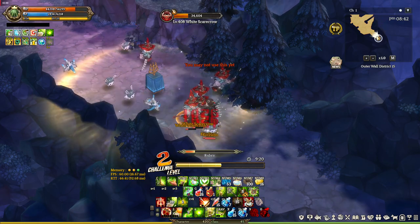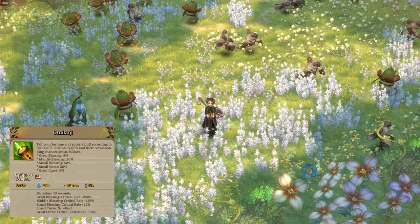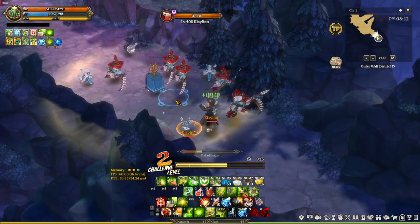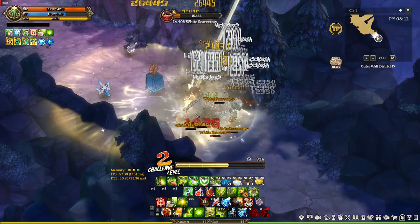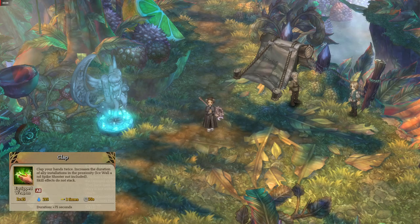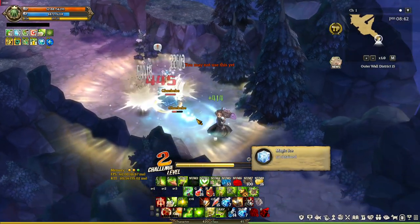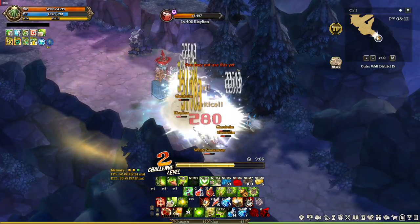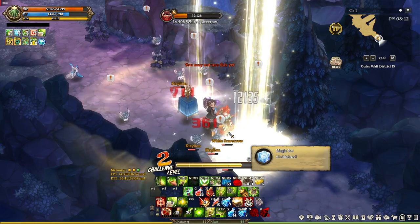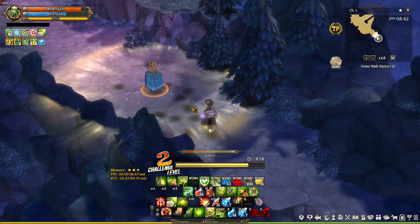The second Miko skill is Omikoji — it's a critical buff. It's random, but mostly it's gonna boost your crit rate, so max this out as it's very useful. The last Miko skill we'll cover is Clap, which increases the duration of your installation skills — specifically Deploy Capella, a Chaplain skill.